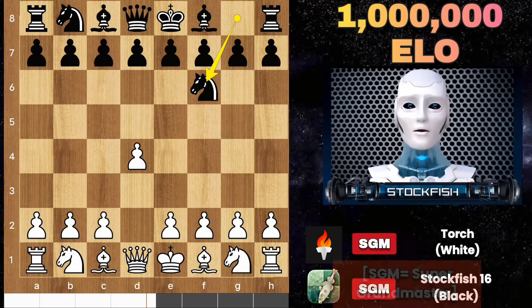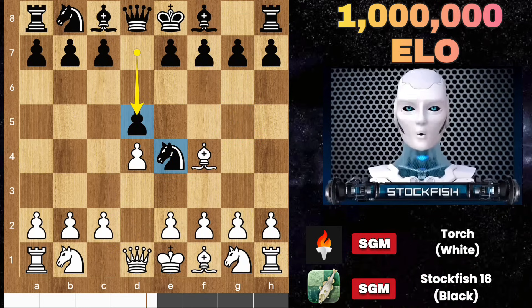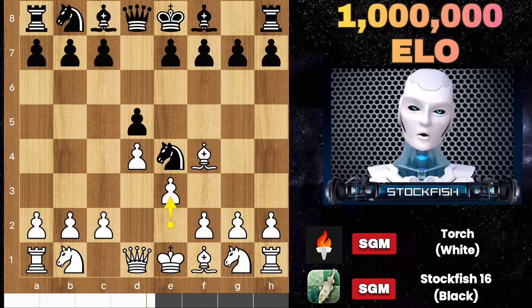d4, knight f6, and Torch played bishop g5, which is called the Trompowski attack. Knight here, bishop f4, and I played d5 — the mainline. Then d3, and black could go with c5. Let me show you the variation.